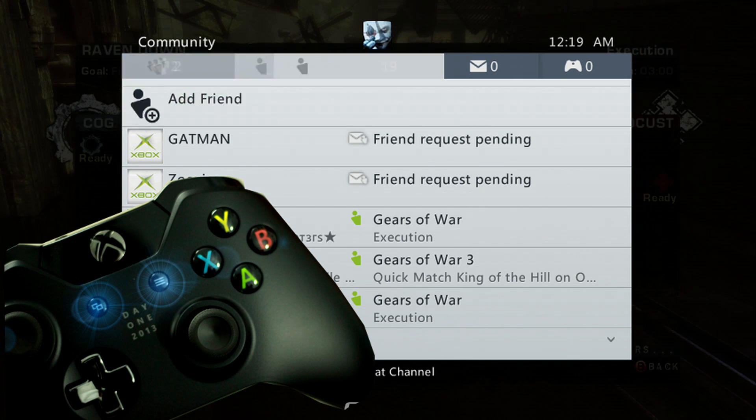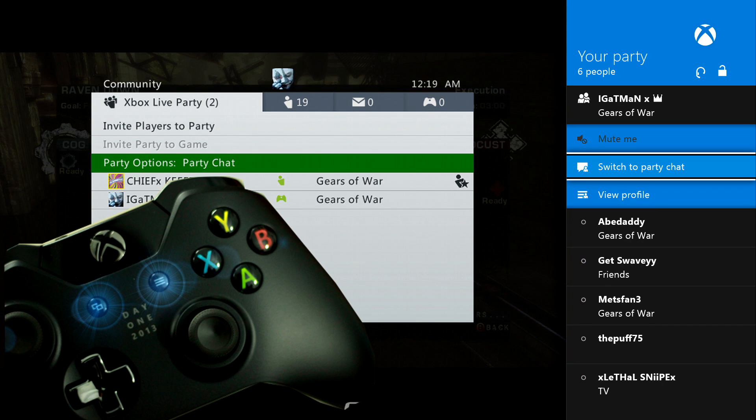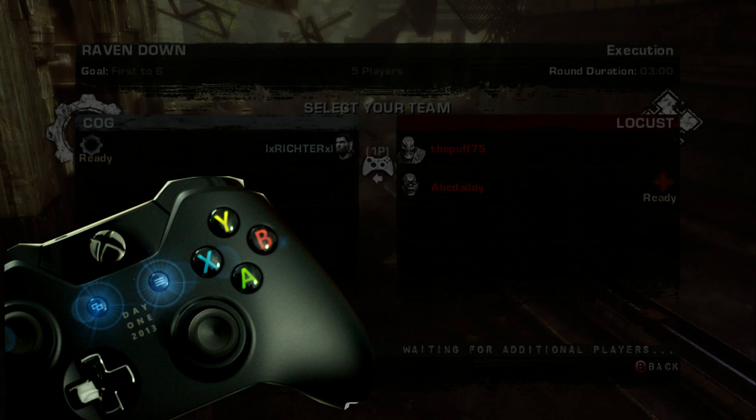If you're on an Xbox One party and someone invites you to a 360 party, get out of the Xbox One party by going to game chat or leaving. You can still talk on Xbox One — as you can see my mic is moving — and when you join back you're back in Xbox One. Hopefully I helped a couple of you guys out. Peace.